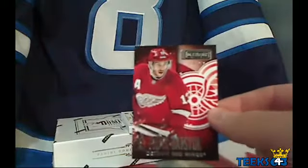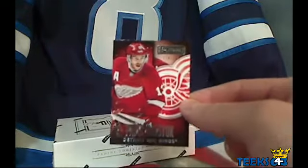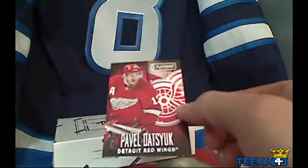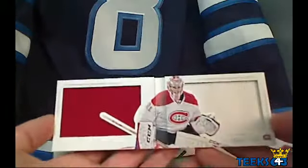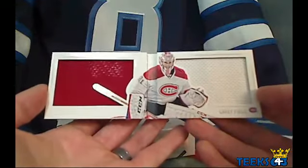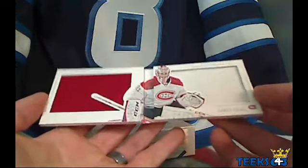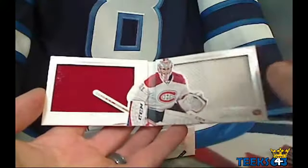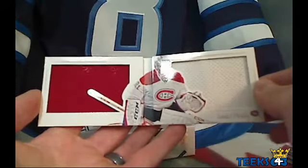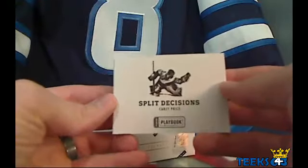Got a nice booklet coming up, and a Pavel Datsyuk base on the back for the Detroit Red Wings and Blues Guard — number 174 out of 249. The booklet: how about another hit for the Montreal Canadiens? It is a dual jersey of Carey Price. Really nice looking card — simple but nice. I kind of like that there's no clutter around the outside. That's a Carey Price Split Decisions card. Nice card there for Montreal.